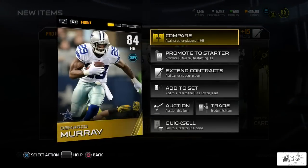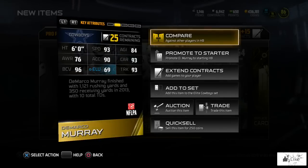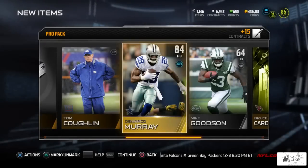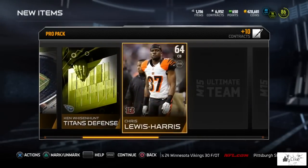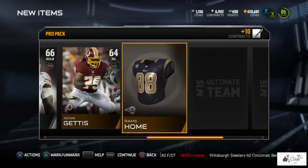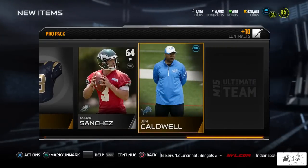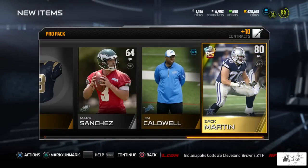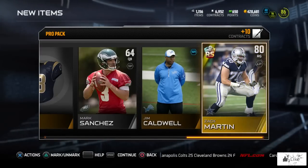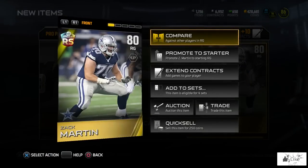The 84 overall DeMarco Murray is part of the elite Cowboys set, so I like the pull. Maybe we can climb even higher and get an elite in this pack opening. Also, Bo Jackson has been announced to come to Ultimate Team, but it's not what we thought it would be. I'm going to inform you guys about that. Our last item in this pack is a rising star Zach Martin, long pass version.